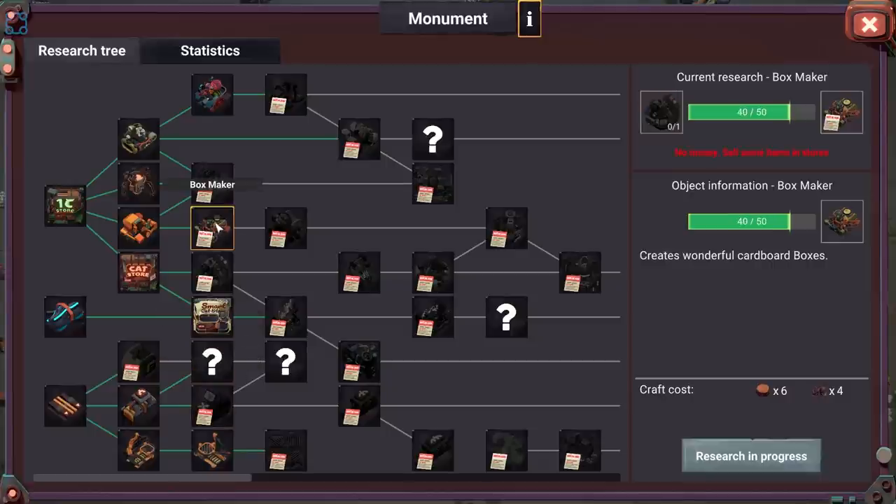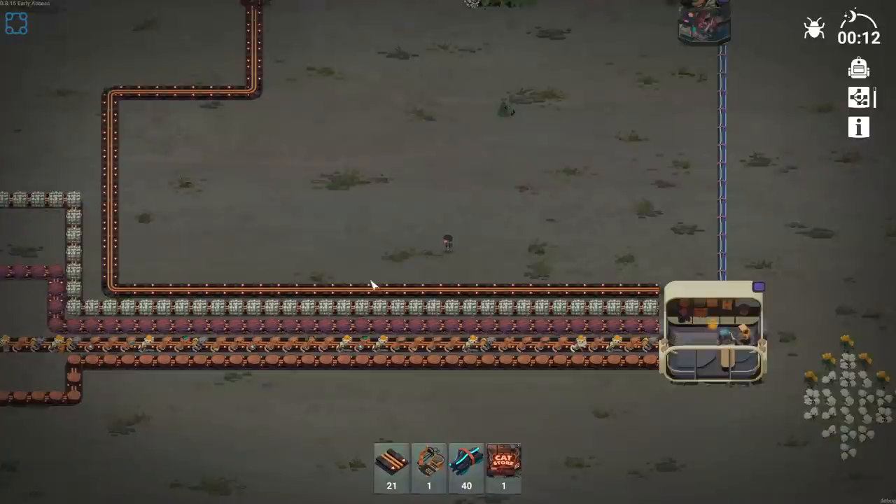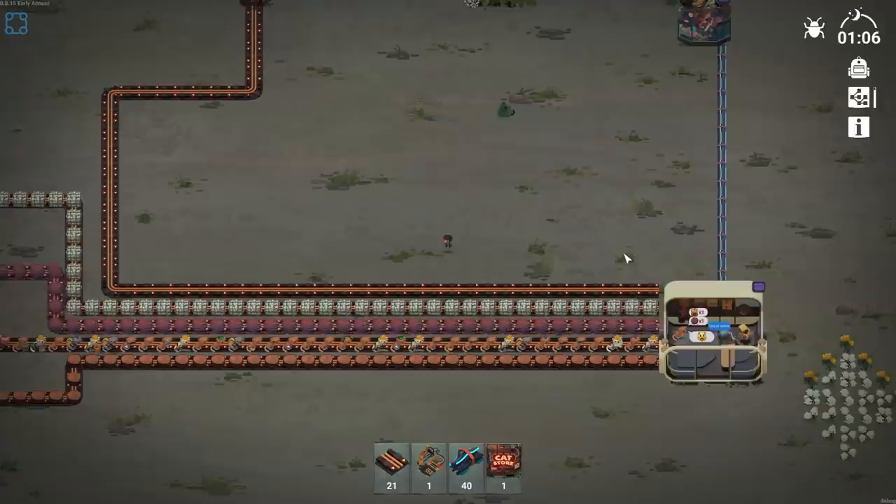We'll want to get the cat sorter. That way I can at least sort out the ones that only want the basic resources to a separate store and then work from there.